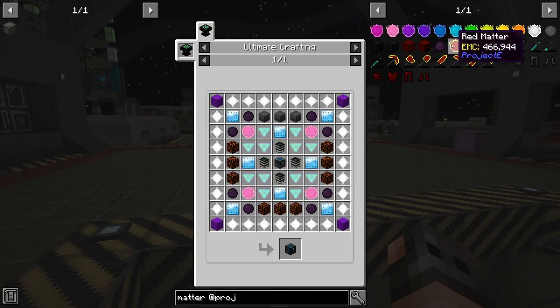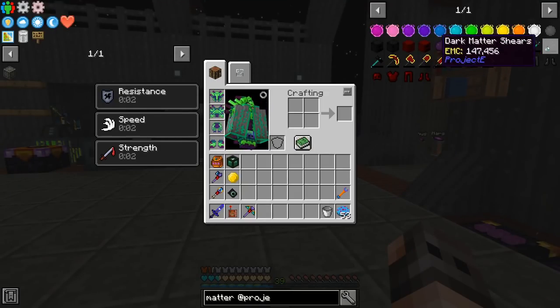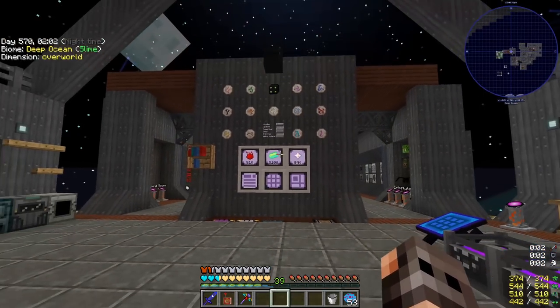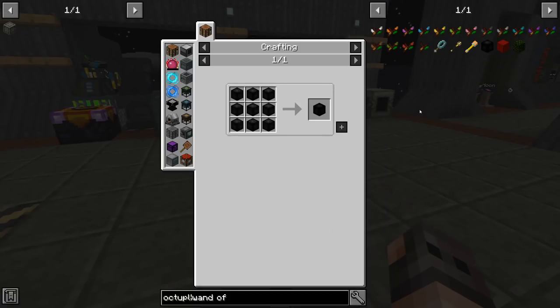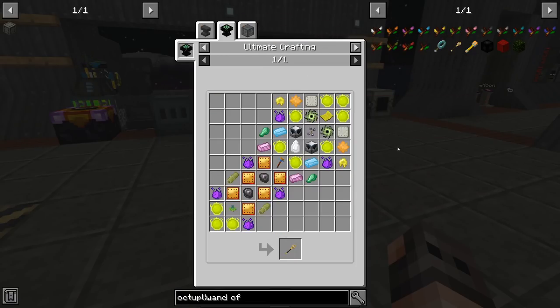Don't bother yourself with names like dark matter, red matter, pink matter, purple matter, magenta matter — they don't matter. The only thing that matters is that they are crafting ingredients to make the Energy Condenser and other stuff. In this modpack you're not going to need millions or billions of EMC — you're going to need trillions, because a fading matter, which we need a lot of, is almost one quarter of a trillion EMC. Nether stars and blocks of emerald are not going to cut it.